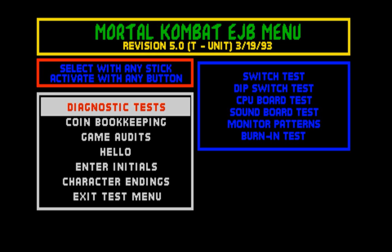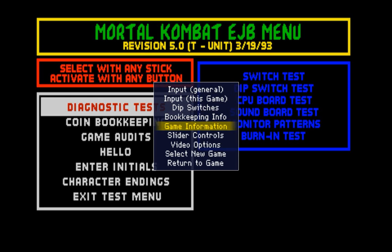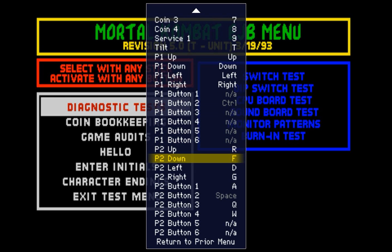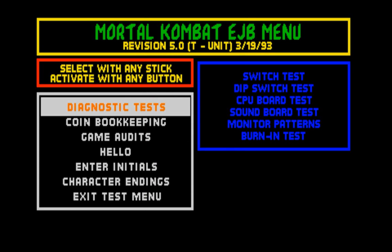The only buttons you'll really be using for this process are Player 1 Block and Player 2 Block. If you're using MAME, this method works on arcade cabinet emulation or anything related to the arcade versions of Mortal Kombat. You can configure the block buttons to be closer to your fingers. Press Tab on your keyboard to open the main menu, go to Input This Game, scroll down to Button 2 — the block button for Player 1. I use Left Control, and for Player 2 Button 2 I use the Spacebar, which makes the process a lot easier.